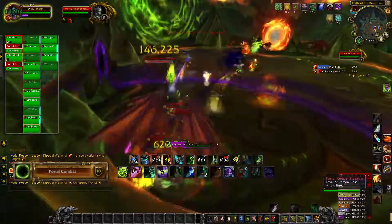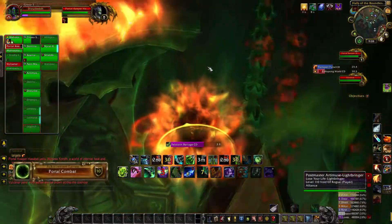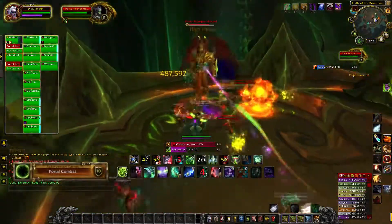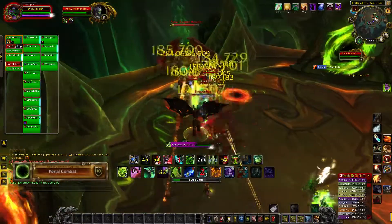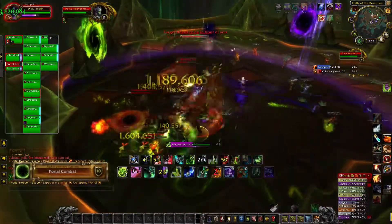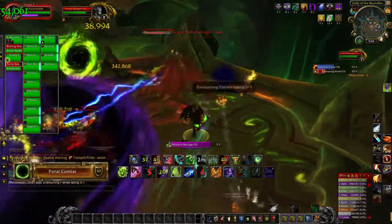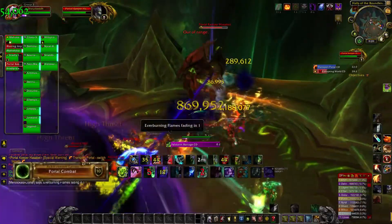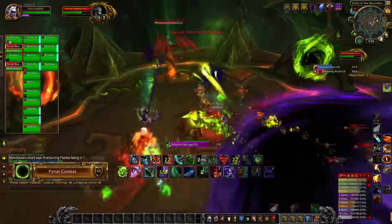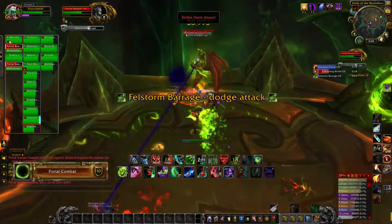The chaotic rift will begin dragging players back to it. The fight will go on as normal except random players will get a 16 second debuff with a random portal color. The color of the debuff will correspond with the portal that you must go to before the debuff falls off. If you do not get to the corresponding portal in time, you will get hit with a massive 5 million damage hit — and it hurts.